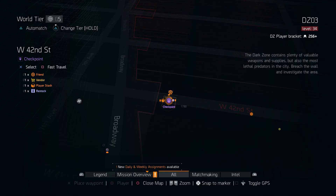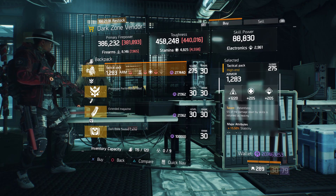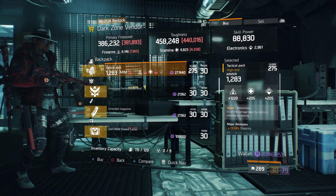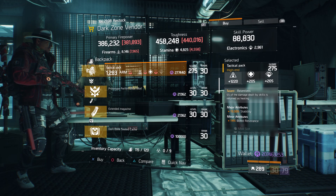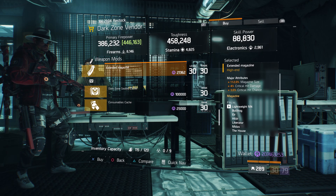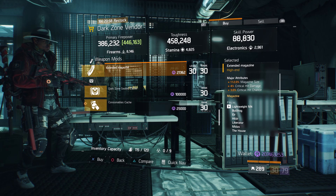For our next gear item, we're going to head over to West 42nd Street Checkpoint. Here the Dark Zone vendor has a Tactical Pack with the talent Relentless on there. It has a gear score of 275, armor of 1,283, its roll for firearms is 1,220, and the attributes are stability and bleed resistance. Also here we have an Extended Magazine with 112% magazine size, 4% crit hit damage, and 3% crit hit chance.